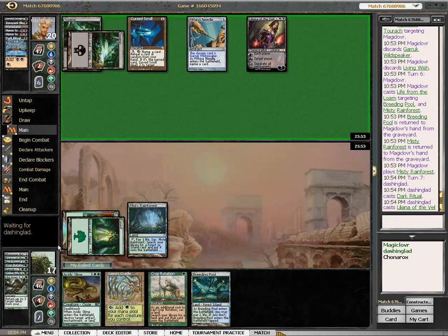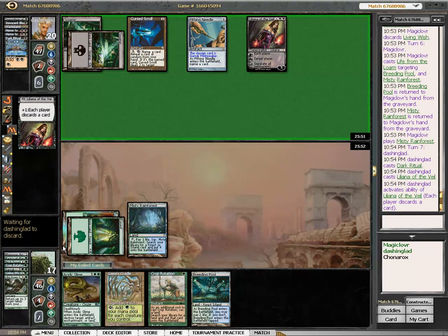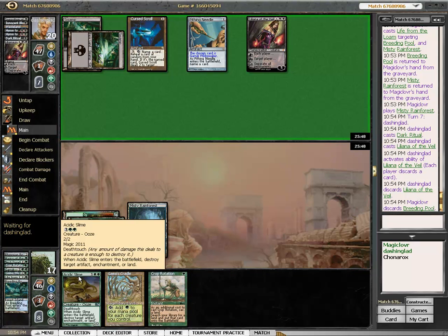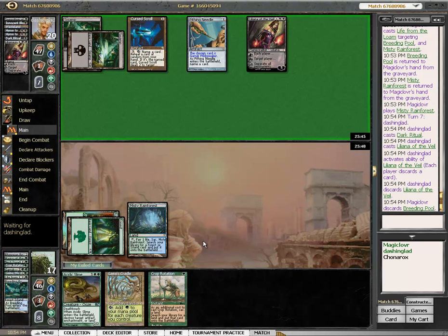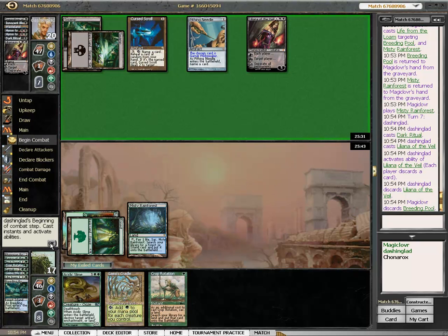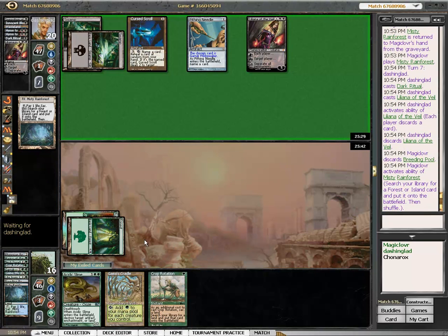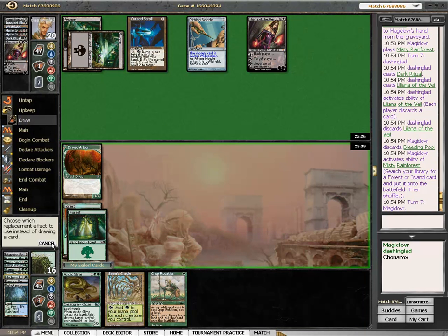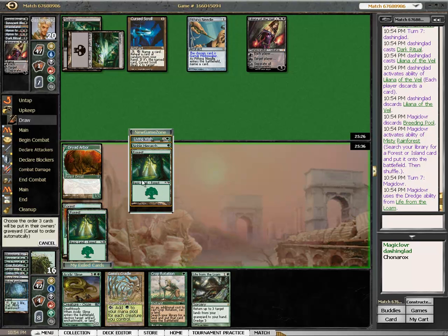Liliana — boo. She forces a discard, but I'm more than happy to discard with Loam in my yard. I'm going to sac this Misty, pick up a Dryad since he still can't Cursed Scroll it, and start going after Liliana as much as I can.